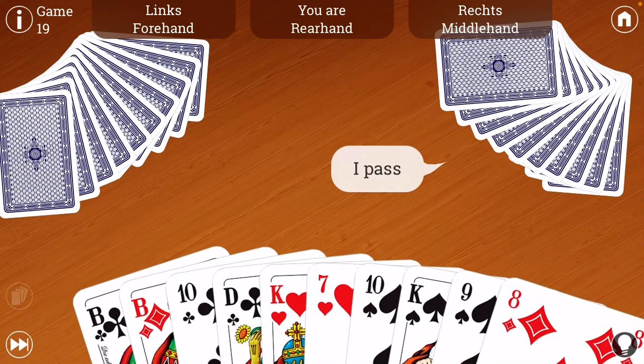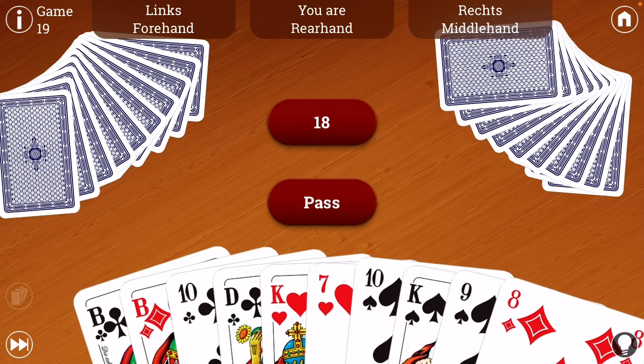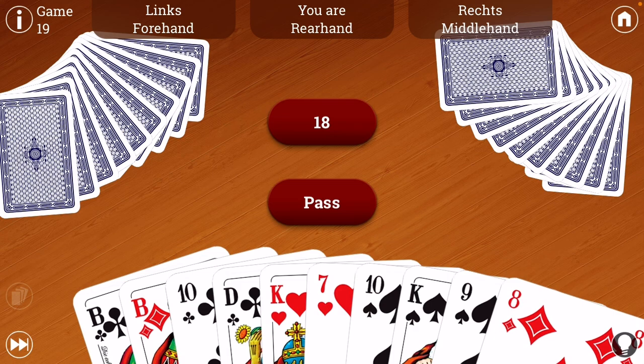Now I'm the dealer. So middle hand over here on the right has passed. He has the right to bid first, but he passed because his hand's not very good. So now it comes to me. The forehand is always the listener. In German, the way they say it is: the dealer is geben, and then forehand is hören, and then middle hand is sagen. That means deal, listen, speak.